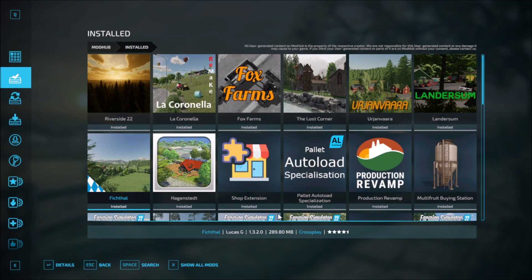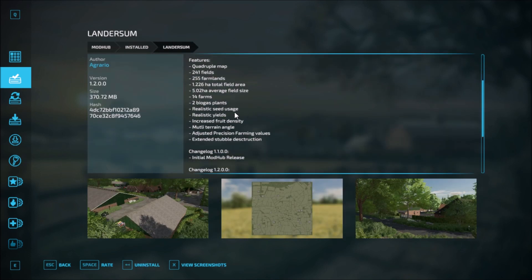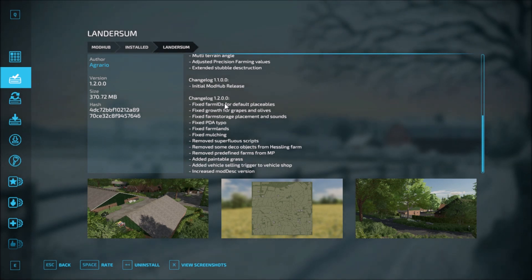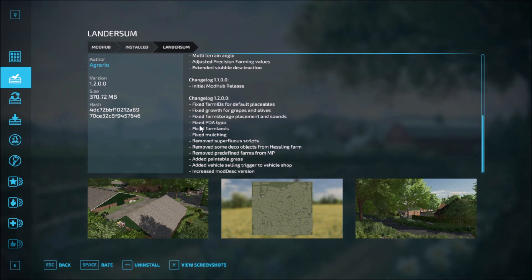For Landersum we have had two changelogs. The first changelog was the initial model release. Then version 1.2.0.0 has a fix to the farm ID for default placeables, fixture of growth for grapes and olives, fixture for farm storage placement and sounds, a fixture for PDA, fixture for farmlands, and fixture for mulching.